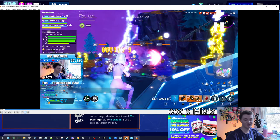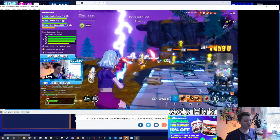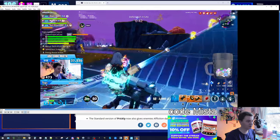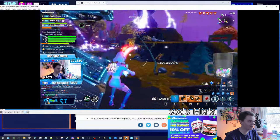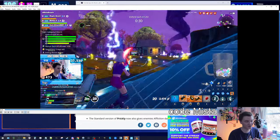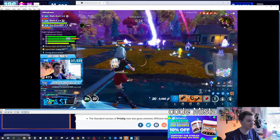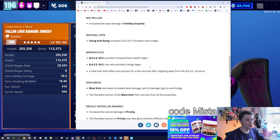There is one more thing they actually changed about his perk, which is shown right here: the heal-over-time effect now persists a few seconds after you step away. So you can be standing on the base, get healed and get your energy, and if you step away you have three seconds of one heal per second continuing. That's actually really good — you can step off the base and still be getting the bonus.